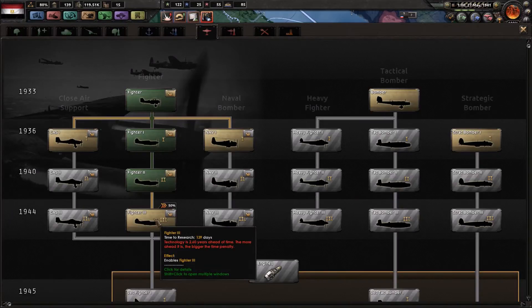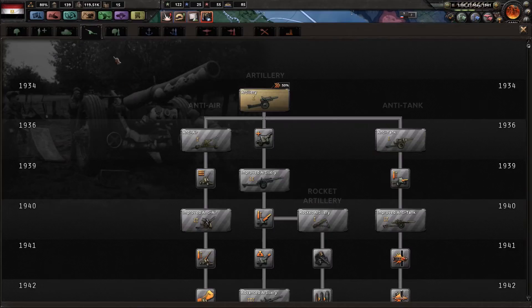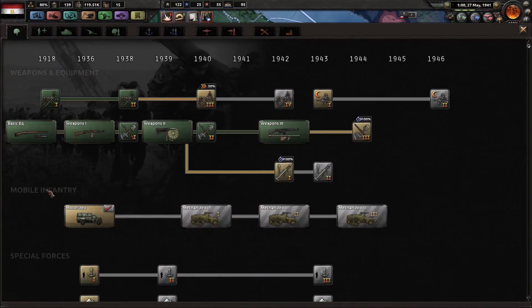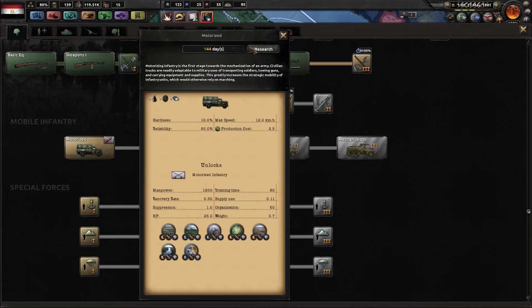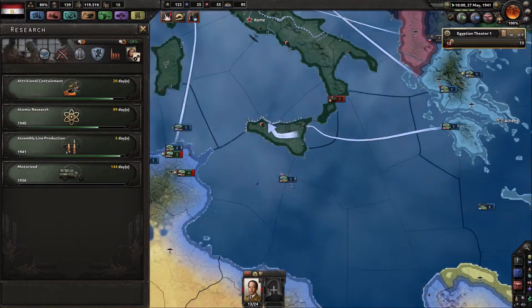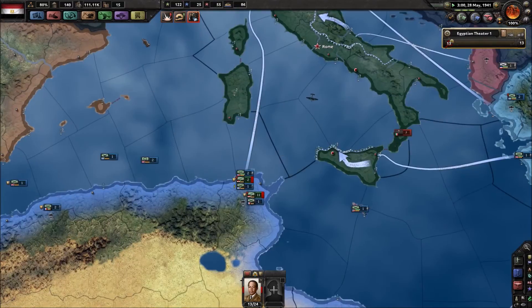140 days for that — very much a viable option at this point. Don't need tanks. We do kinda need the motorized. Yeah, we'll pick up trucks. And then for the assembly line production, I don't know what we're going to do. We're going to figure something out for our research.